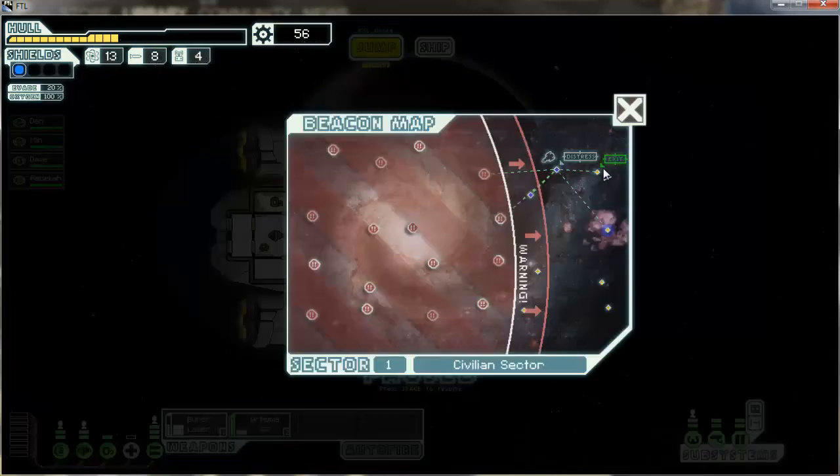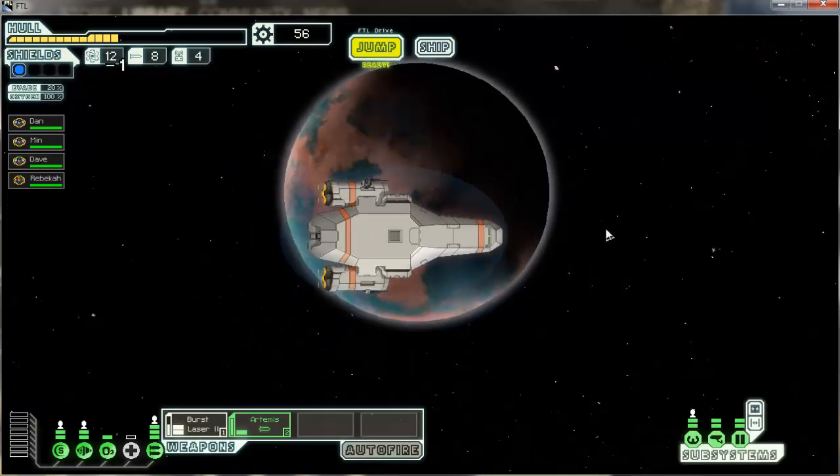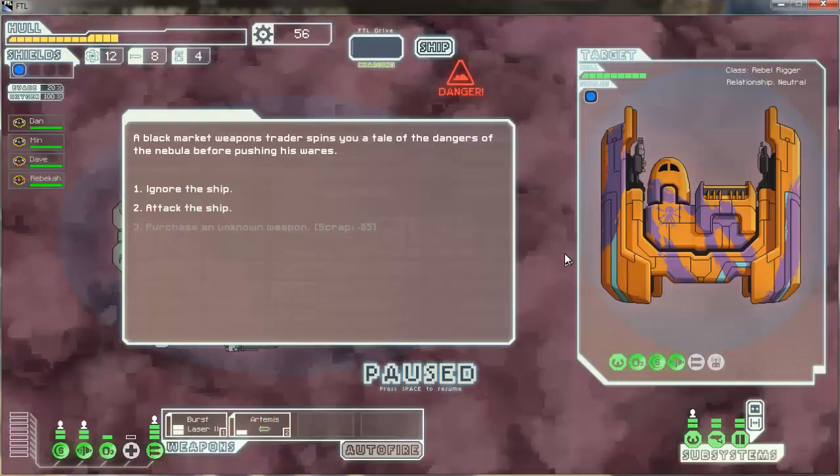Let's jump to this nebula — it'll make the fleet pursuit slower but it'll destroy my sensors. Black Market Weapons Trader in the nebula offering weapons for 65 scrap — I can't afford that. This isn't a power upgrade, it's just a sensors one. I'm going to attack him — it'll be the same as last time. Artemis down the shields, and beam down those drone weapons because that's dangerous.